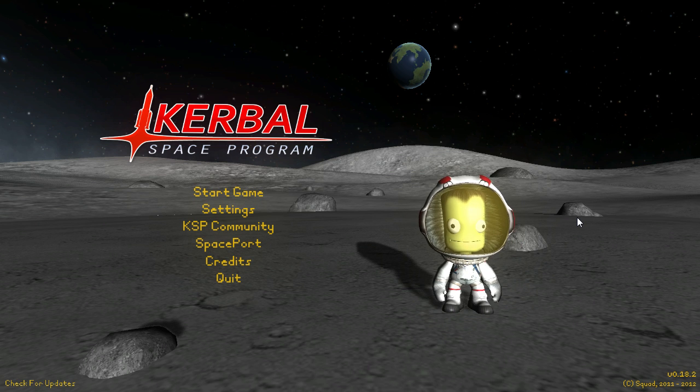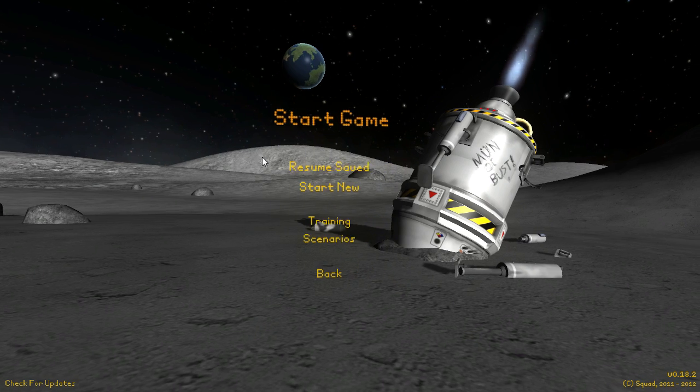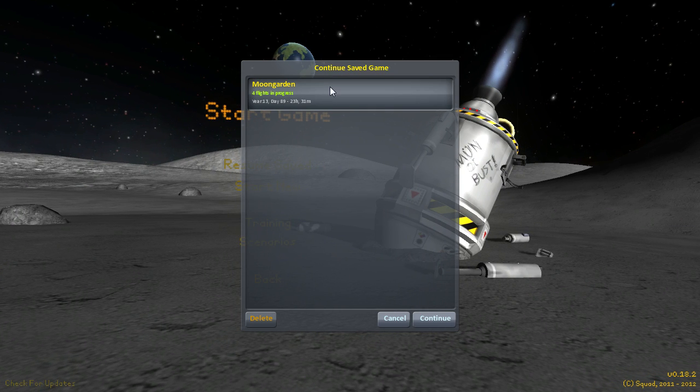Hello, I'm Cyberspike8326. Today in Kerbal Space Program, I believe I promised some helicopters, and I shall deliver. So we're just going into this world — I'd like to say hello.